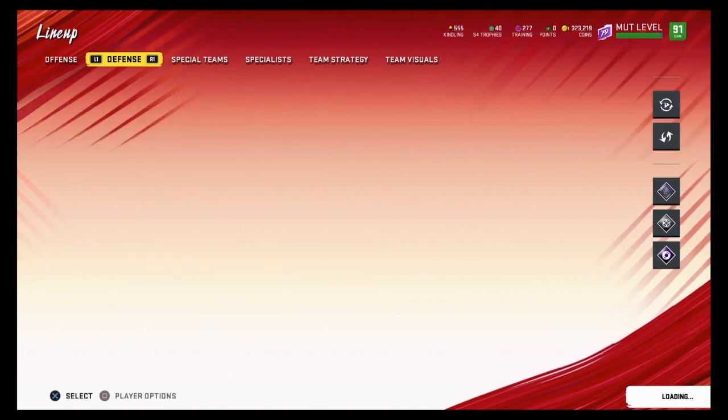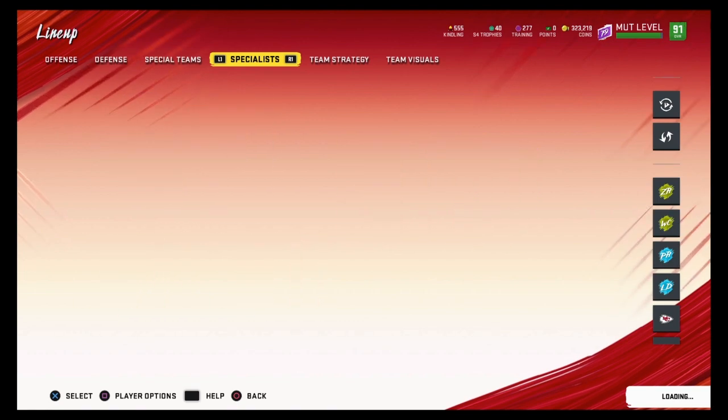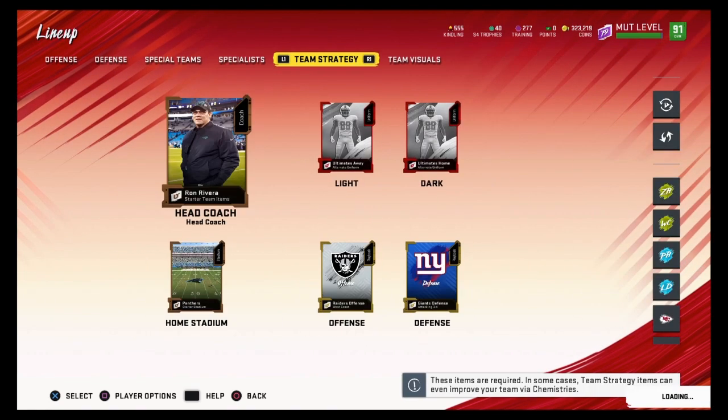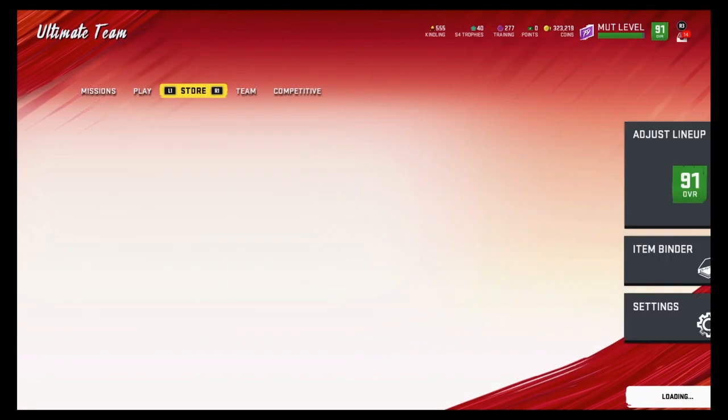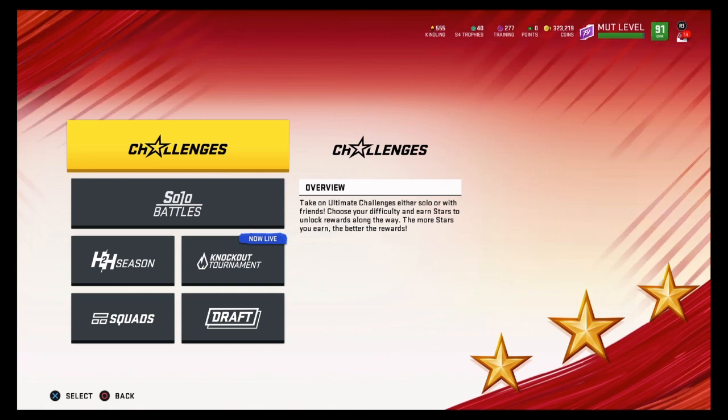The playbook you guys are going to want to use will be the Raiders West Coast Offense. I'm using the Raiders Offense West Coast. It's about 7 or 8K on the market, but you definitely want to pick it up. It's definitely worth it because it helps you get this done so much faster.